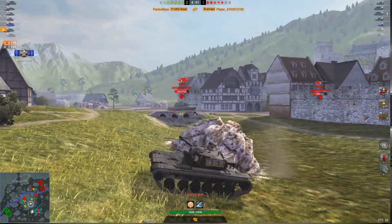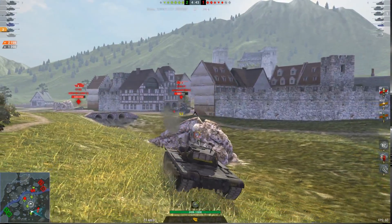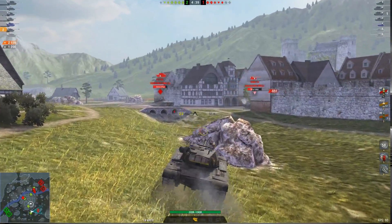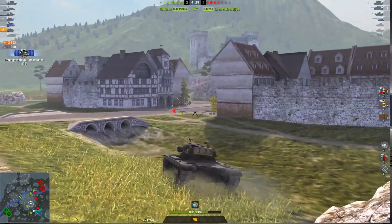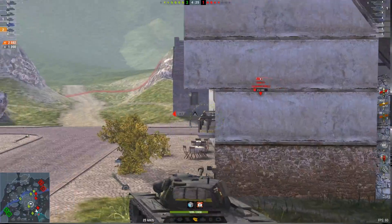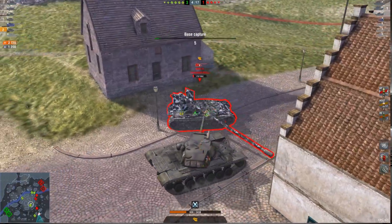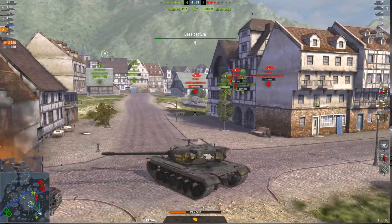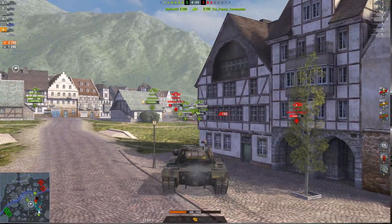Now it's only a matter of time before we win the game, because all we have to do is take out the Grille 15 and the E-100. I'm still taking a hull down position, though unfortunately I took a shot straight into my hull. But it's not a problem, because all we have to do now is push through — deal with the Grille 15 first, the low HP tank, and then go back to the E-100 to finish the rest.